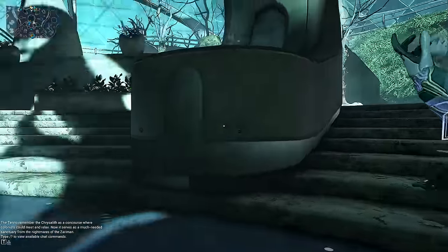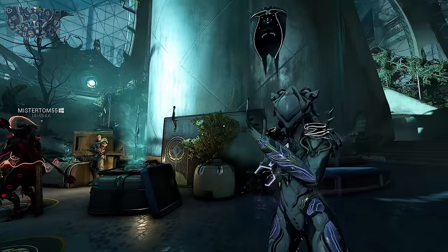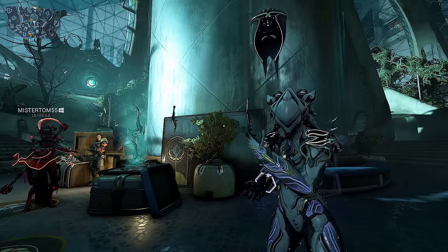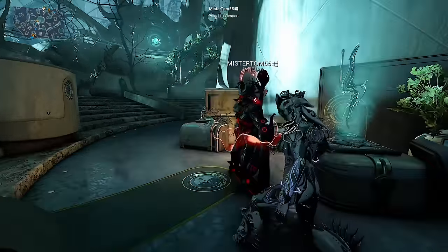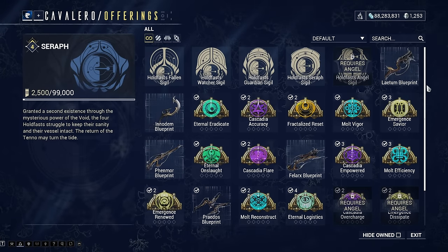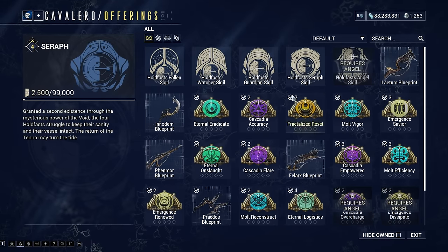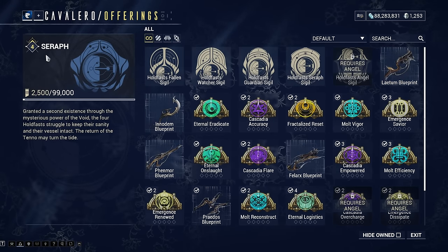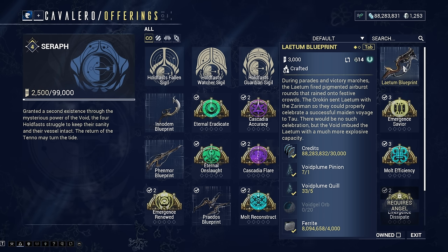So how do we actually get them? Over here we have a vendor called Cavalero. To get to this area, you have to complete the Angels of the Zaraman quest, which you can access after you've completed The New War. I've got other videos on my channel teaching you guys how to get New War ready. Once you complete the Angels of the Zaraman quest, you'll be able to talk to this vendor called Cavalero. You press Brisewares, trade in the standing you get from doing bounties in this area, getting a resource known as Voidplume, trade those in for standing, and then you can trade the standing for the Latron, the Anodom, the Felarx, the Praedos, and the Fenmore.